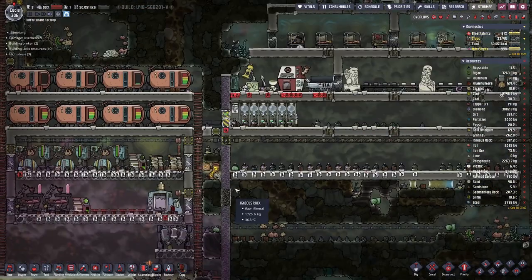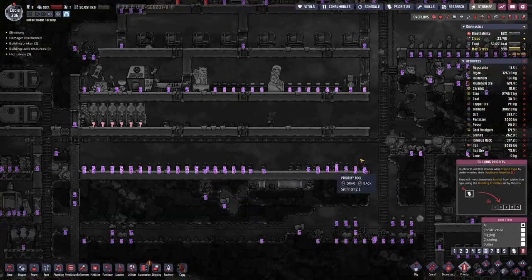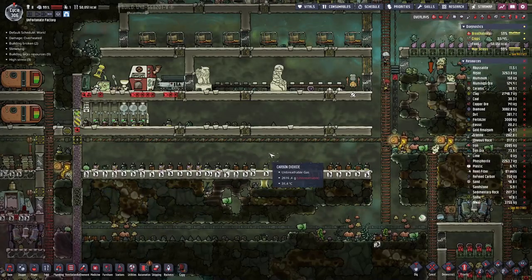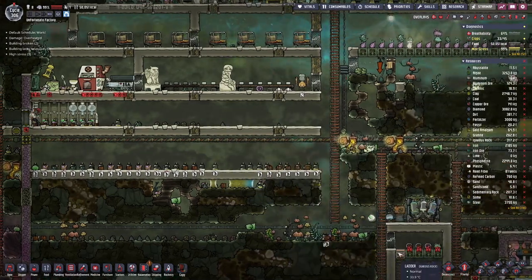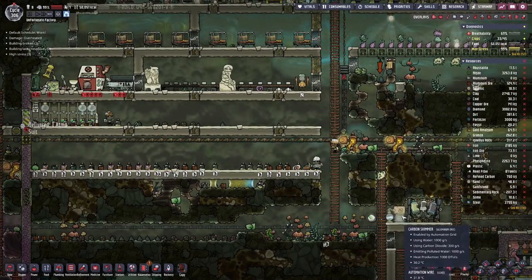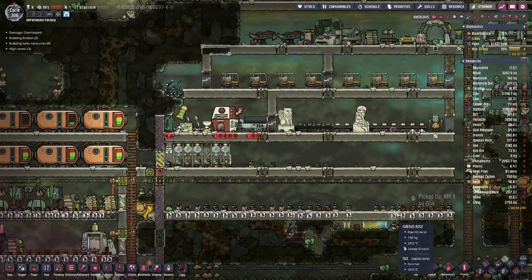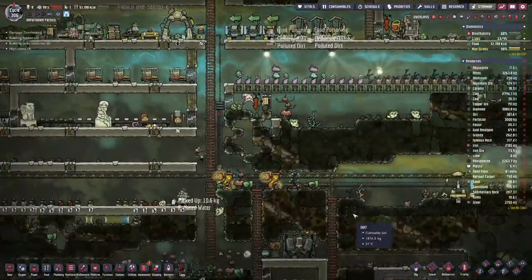So there is still a lot of things to do, also to clean up this mess. We can see we have quite a bit of carbon dioxide sitting here. I am hoping that eventually the carbon skimmer can deal with that, but there is still a while to go.